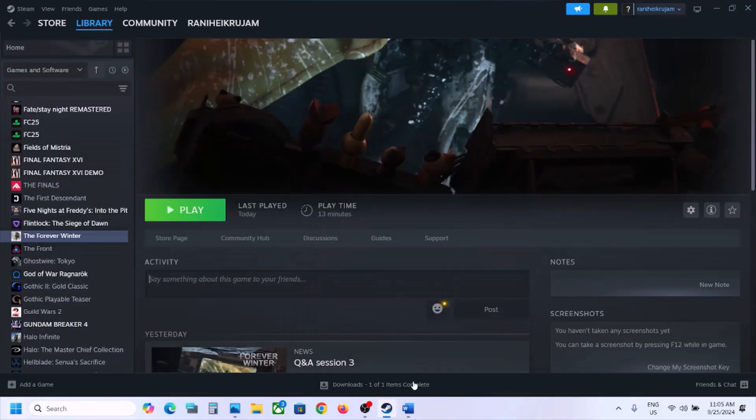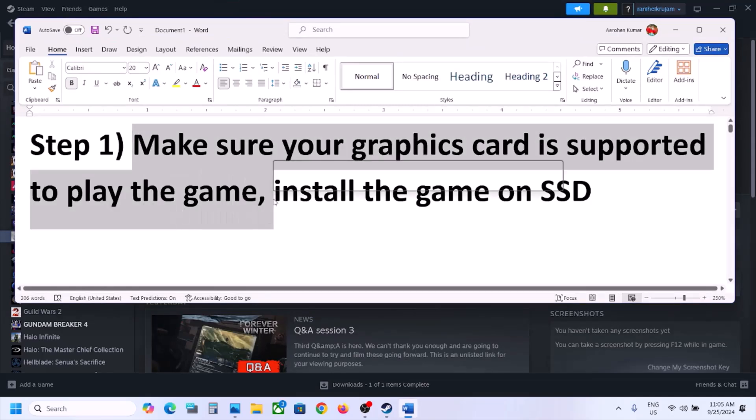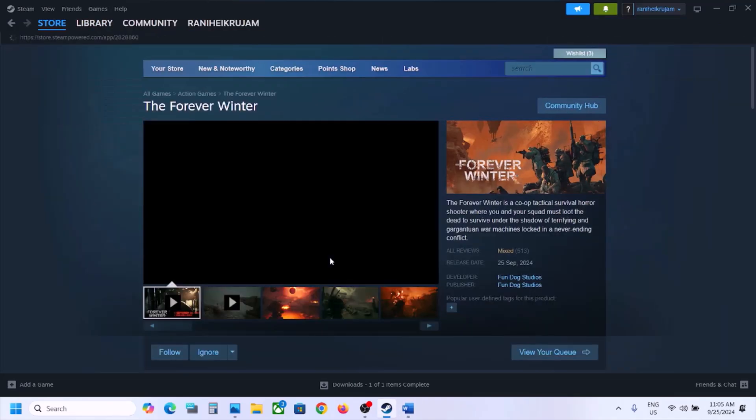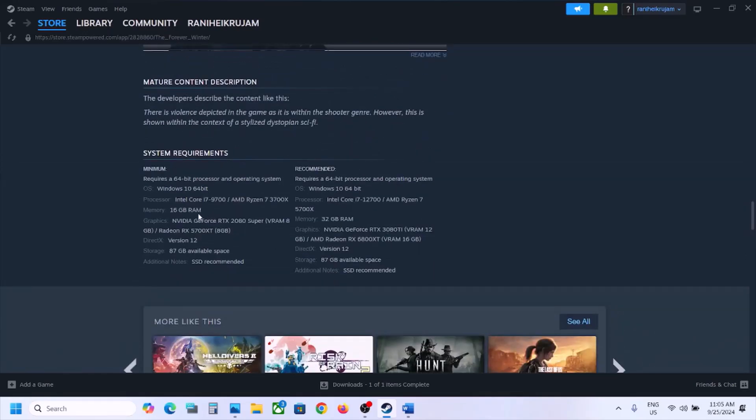The next step is to make sure that your graphics card is supported to play the game. Also, install the game on an SSD. You can go to the store page and check the system requirements — make sure that your graphics card is supported. Here you can see SSD is recommended, so try to install the game to an SSD and then check.